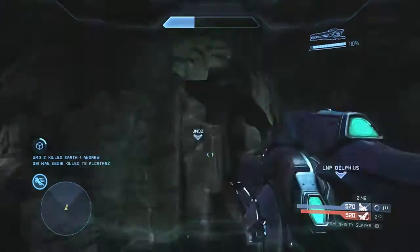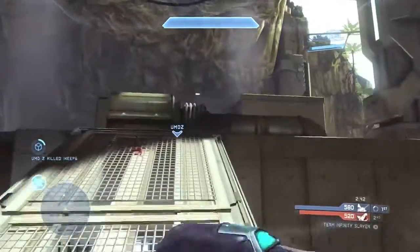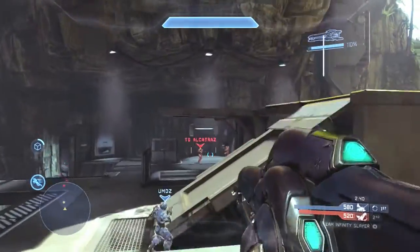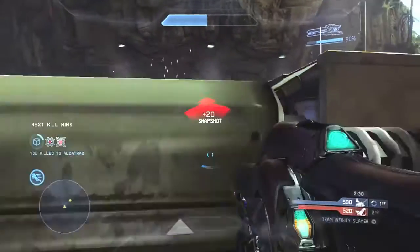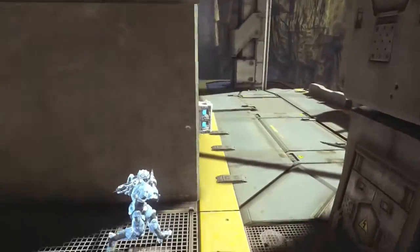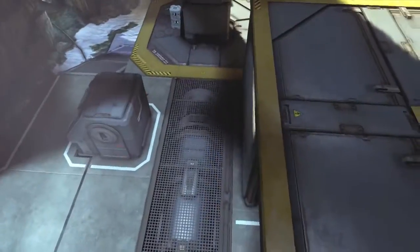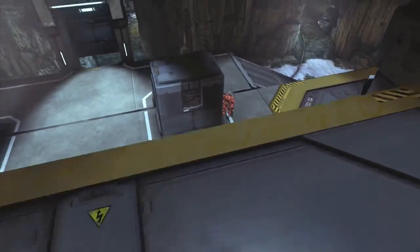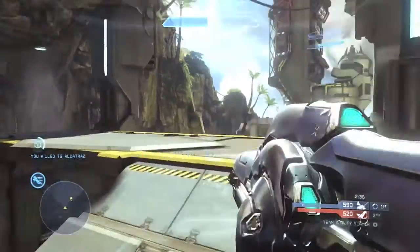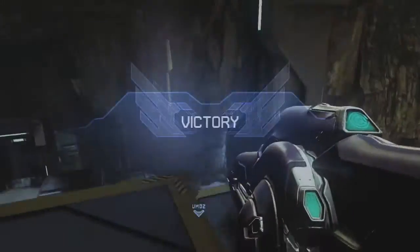Almost end up getting a pretty cool headshot there. See how I flank through the tunnel like I mentioned — I end up catching them off guard and getting a good snapshot. I know there's a second player but my teammate is right here working with me. He's going to charge around the corner and find this guy — sure enough he was crouching there, that's why he disappeared off my radar. That's the last kill of the game and my teammate cleans it up very well.